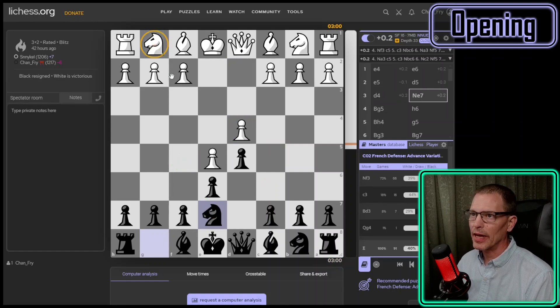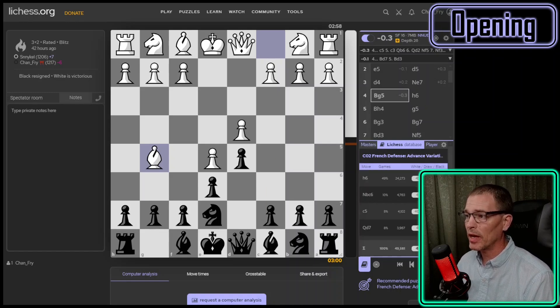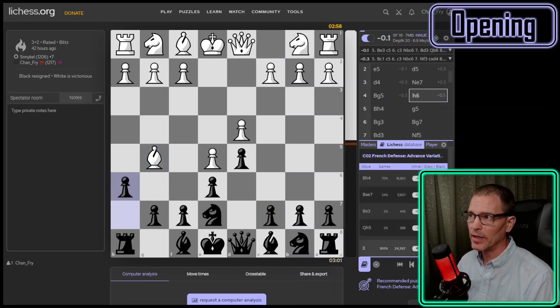Masters and Stockfish would play knight to F3 here, but my opponent brought the bishop down — an unusual move with no games in the masters database reaching this position. In the Lichess players database quite a few thousand games have reached it. I played H6, which is what Lichess players play, but the engine would play C5. I did play H6, leaving me still with a very slight advantage.